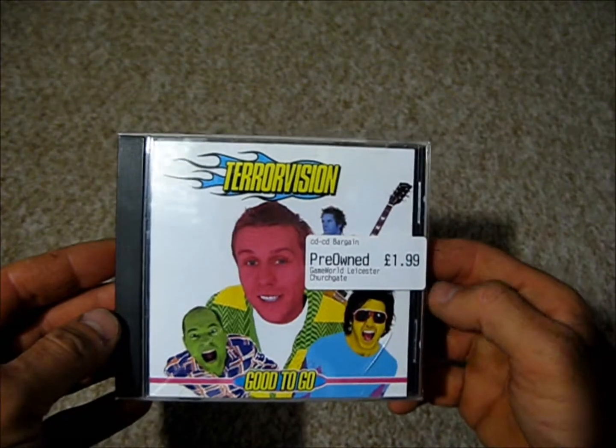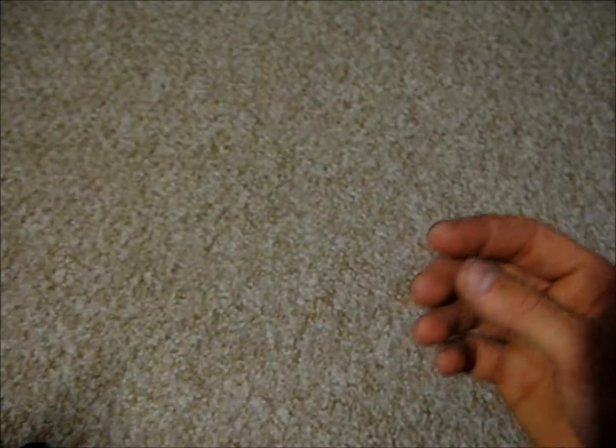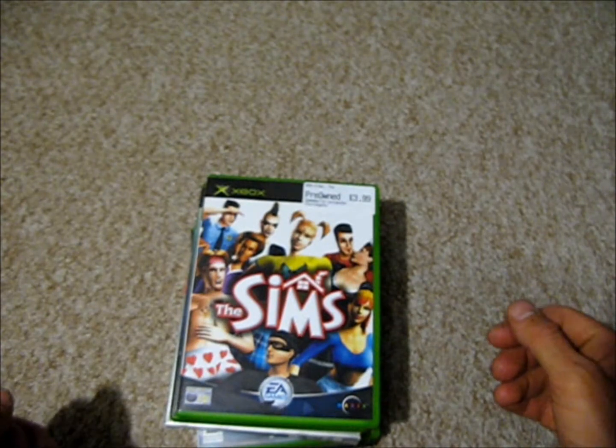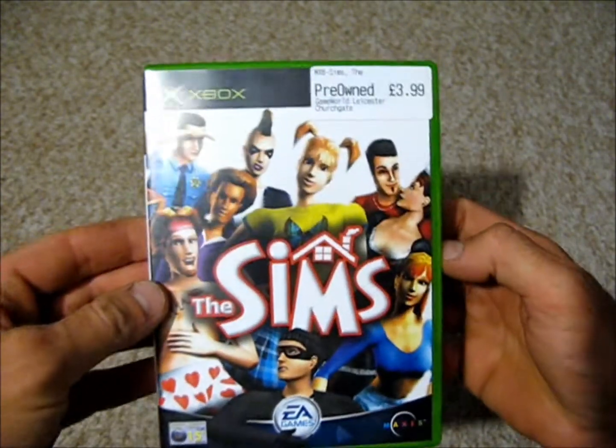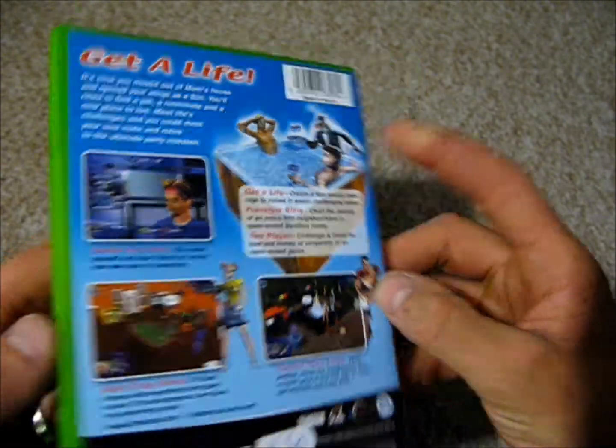Next is a music CD — it's TeraVision's Good To Go, that was just £1.99. I've not heard any of the songs yet so I'm looking forward to listening to that one. It's a band I've seen in concert at Rock City. Then there's an Xbox game, The Sims, £3.99 by EA Games, released in 2003.